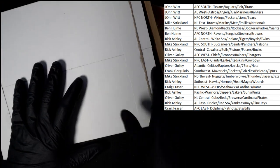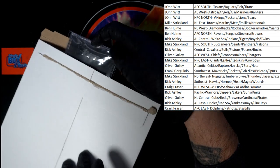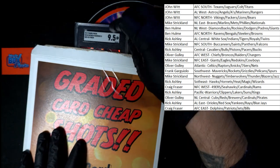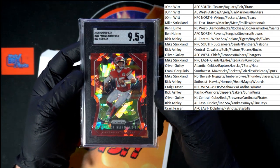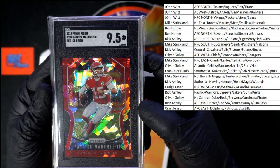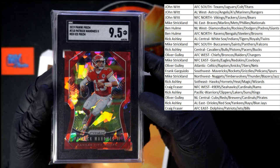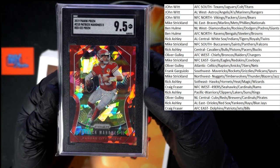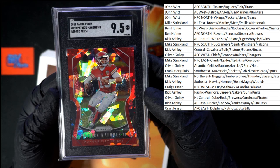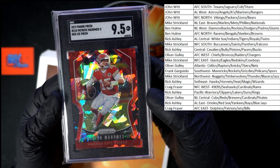Here we go. Good luck, everybody. SCG — okay, it's on the other side. Oh my goodness, look at that right there. 9-5-2019 Panini Prism Patrick Mahomes Red Ice. Wow, that's pretty nice. I'm just going to eyeball this for a minute. Beautiful card right there.